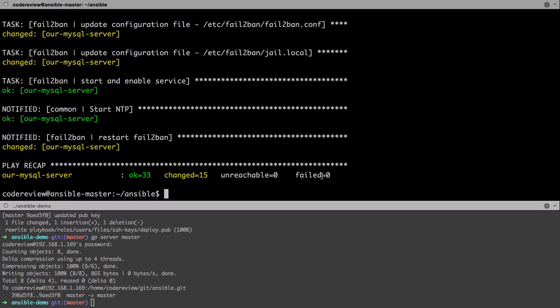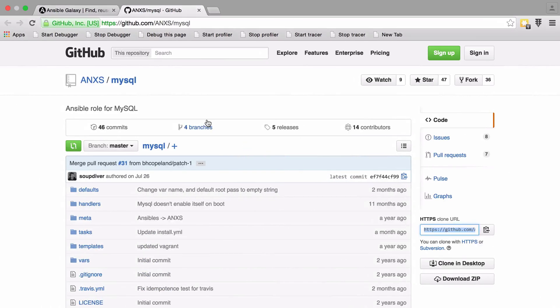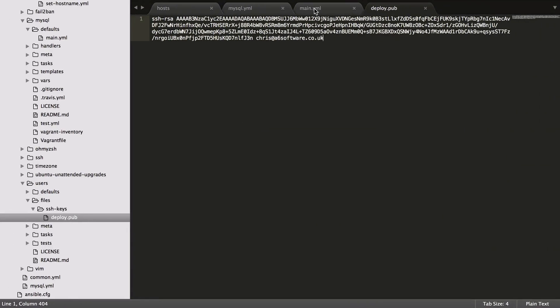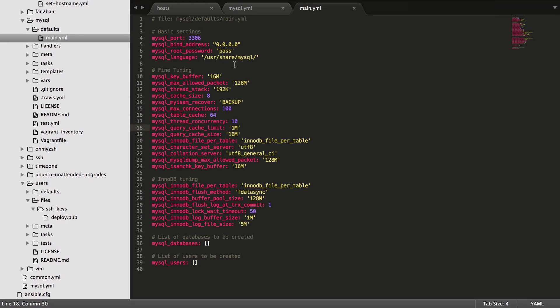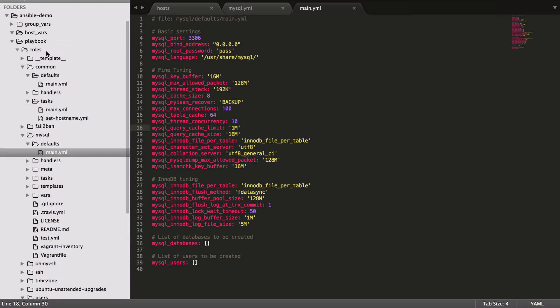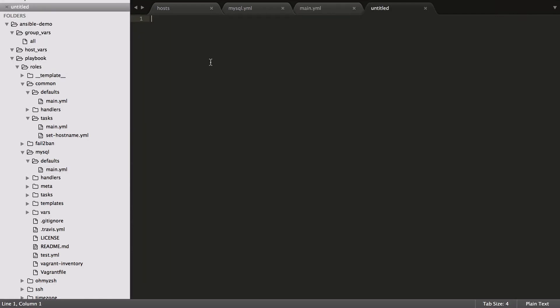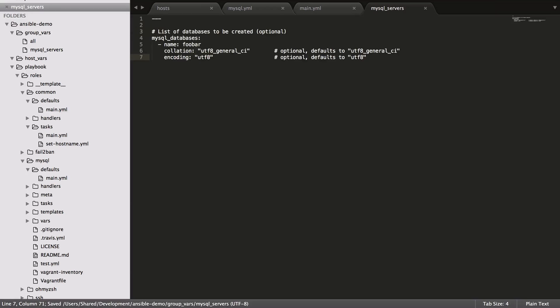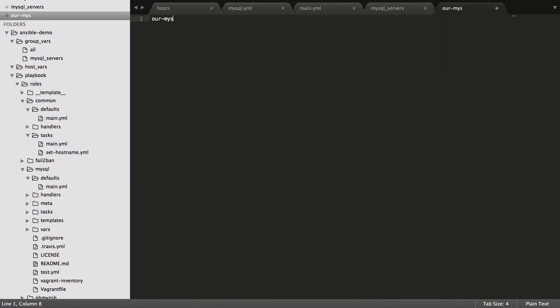The common role has finished — you can see it went through. Nothing particularly crazy there, same as we've covered in other videos. Jumping back to the ANXS MySQL role documentation, we can see there are options for setting up users, passwords, and databases. We probably don't want the same database on every host, so instead I'm going to set up a group_vars file. Our root password is set but by default we don't get any databases or users. I could put my standard users inside the cloned role, but for demonstration I'll create a new file in group_vars called mysql_servers.